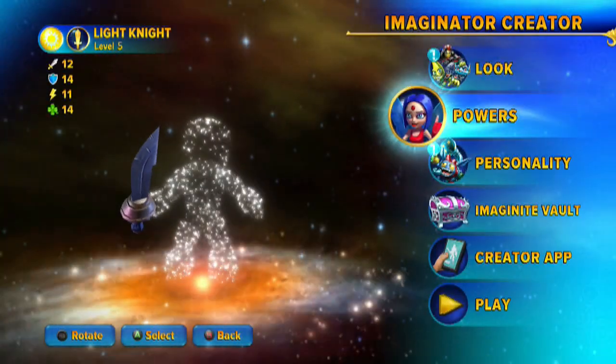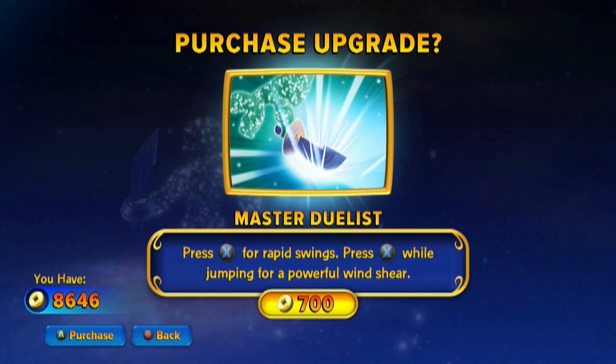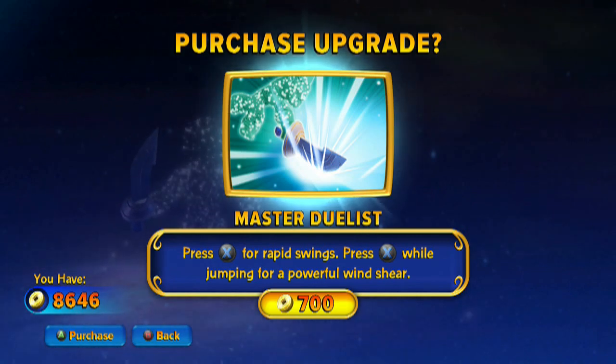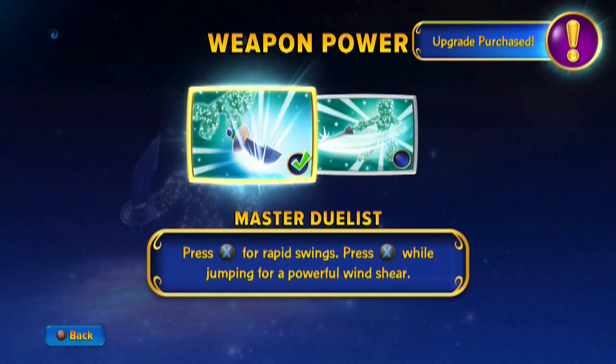Let's come in and master it — money I didn't account for needing. Mastered Duelist: Press X for rapid swings. Press X while jumping for a powerful wind shear. The one thing I was sad about with the Knights is there wasn't a standard jump slam from the primary attack, so maybe each of these will get something. X on its own is what we've got, and then X while jumping is a wind shear — I'm not sure what that entails, but we're gonna find out.